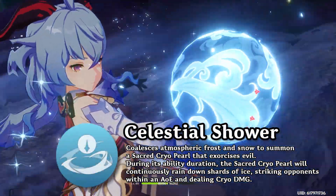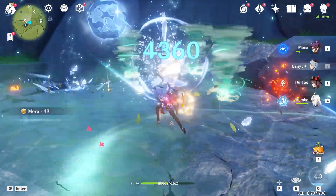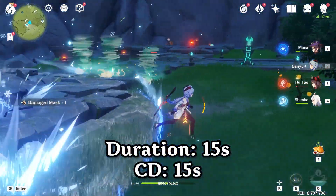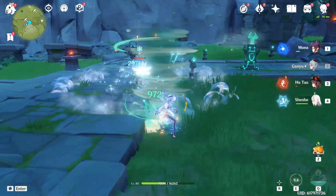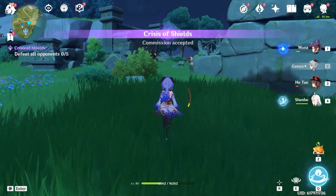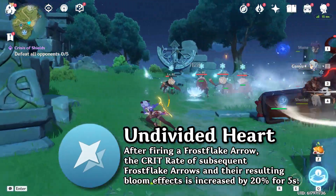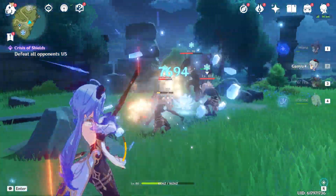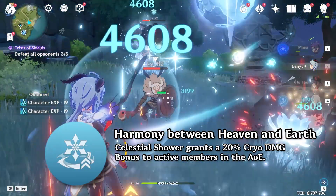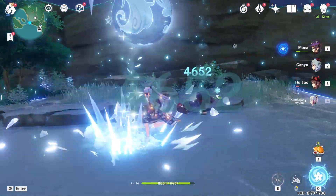Ganyu's burst, Celestial Shower, is quite interesting. Ganyu summons a cryo pearl that creates a large cryo field in which ice shards rain down on enemies. This costs 60 energy. What makes it very interesting is that the duration is 15 seconds and the cooldown is 15 seconds as well — so if you have good energy recharge on Ganyu or a battery, you can have her burst up 24/7. Her first passive, Undivided Heart, increases the crit rate of her Frostflake Arrow and its bloom by 20% for 5 seconds after firing one. Her second passive, Harmony Between Heaven and Earth, gives party members inside Ganyu's burst 20% cryo damage bonus.